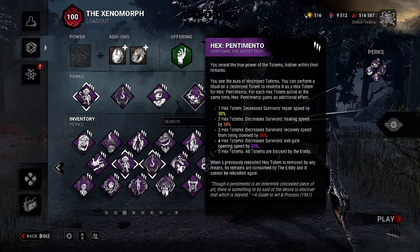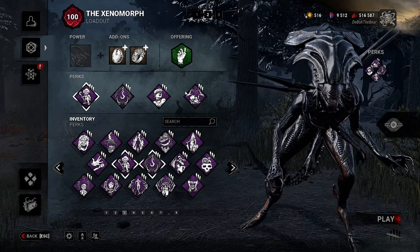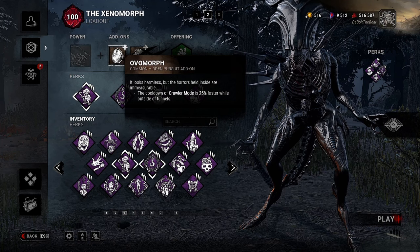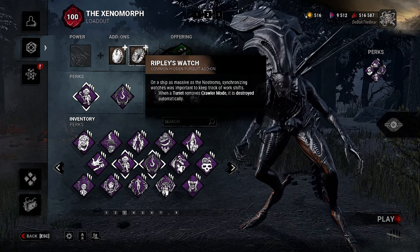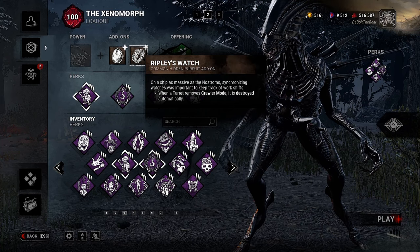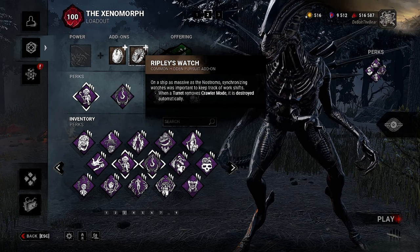When a previously rekindled hex totem is removed by any means, it's consumed by the Entity and cannot be rekindled again. That leads us into the add-ons I chose: Oval Morph — the cooldown of Crawler Mode is 25% faster while outside of tunnels — and Ripley's Watch — when a turret removes Crawler Mode, it is destroyed automatically. Hope you guys enjoy and I'll see you in the match.